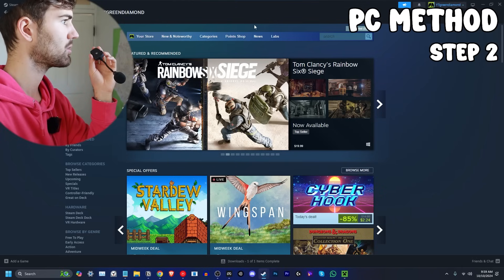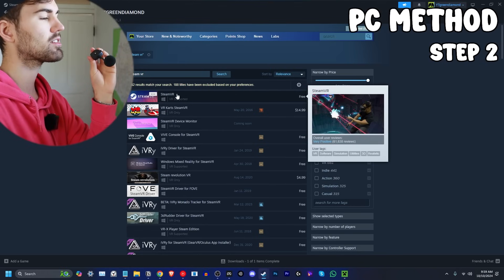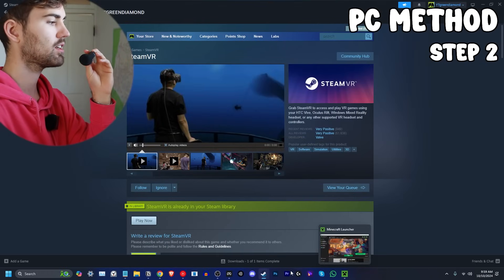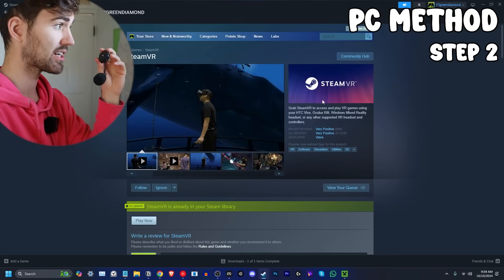Next, you want to go on Steam and search SteamVR. This is the same concept as with Meta Quest Link, but it covers all the Steam games, which is pretty cool.